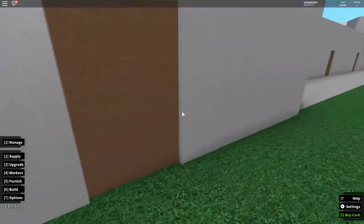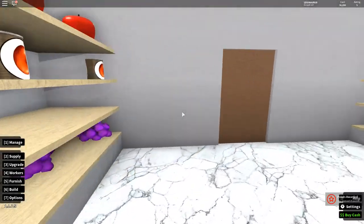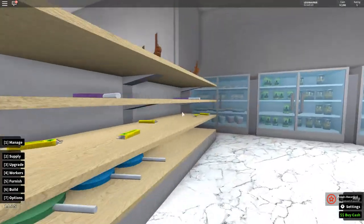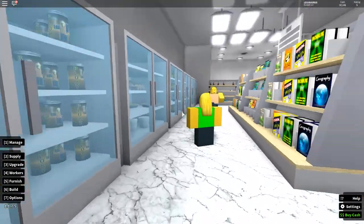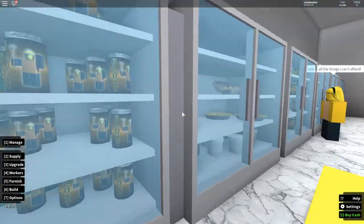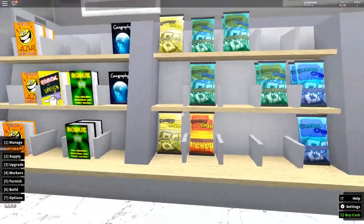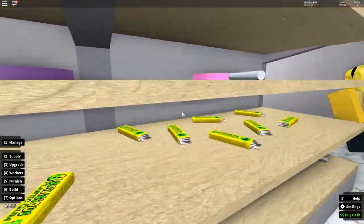Here you have the food section, then here you have the frozen stuff - frozen food and drinks. Then there's some more books, some potato chips, and some candy as well.